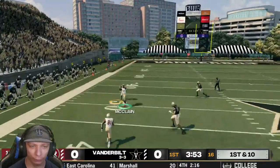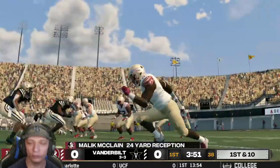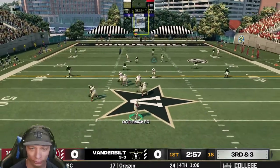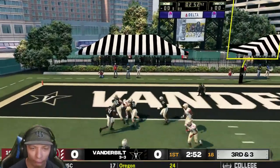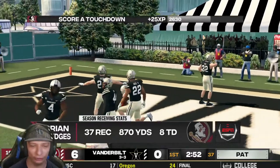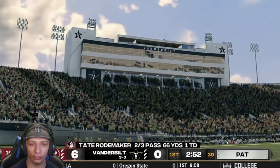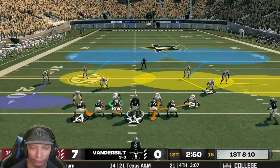Look at a pass for McClain — he holds on, sheds a tackle, and gets tackled for 24 yards. Good start. Third down and three — Tate looks for a pass, Brian Bridges is open and makes the grab, sheds a tackle, spin move, and he's in for the touchdown! Brian Bridges is on fire — he continues performing amazingly, 870 yards on the season. We take the lead.